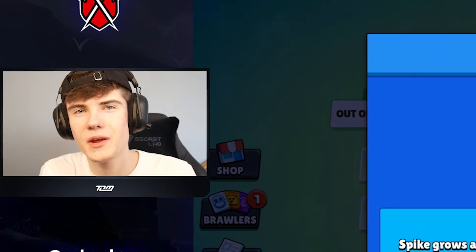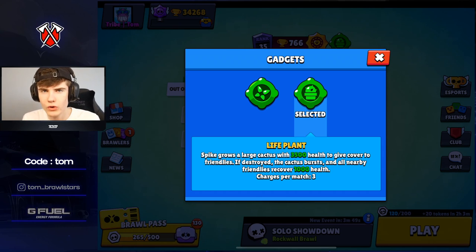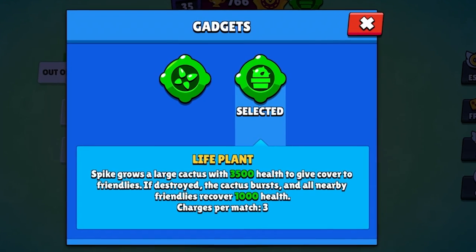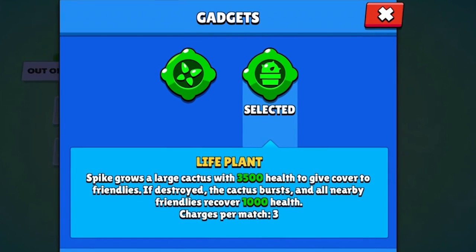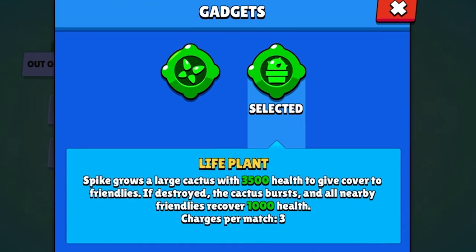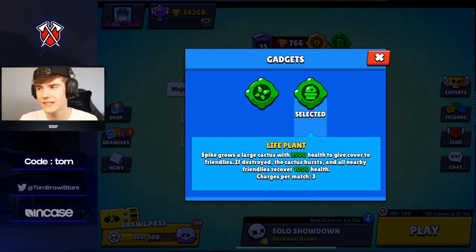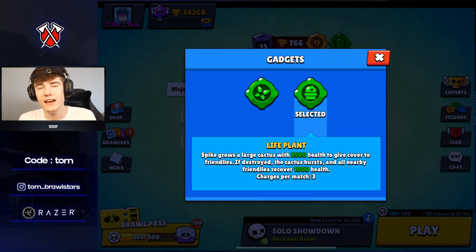Welcome back to another video! Today is a great day to be a Spike lover because we just got the second Spike gadget we've been waiting years for. It's basically going to give you a 3,500 HP shield plus 1,000 healing when it dies. This looks really OP — similar to Tara's gadget. It won't move and attack you but there's still a lot of tanking ability, and Gene won't be able to pull you anymore because they'll pull the shield instead.